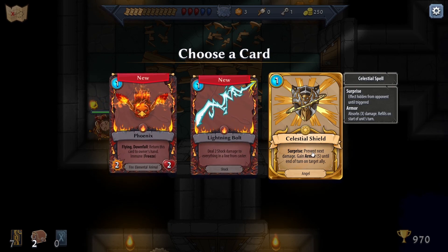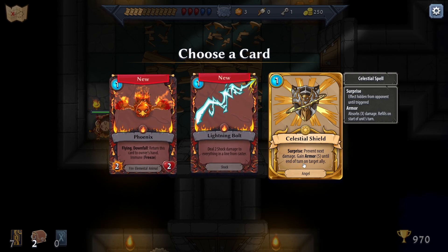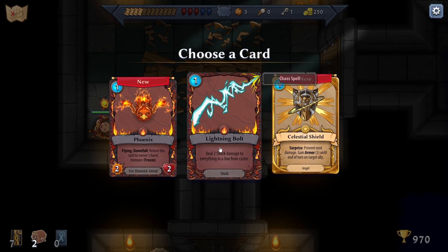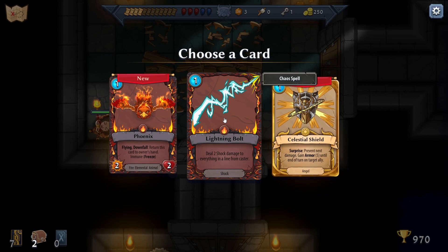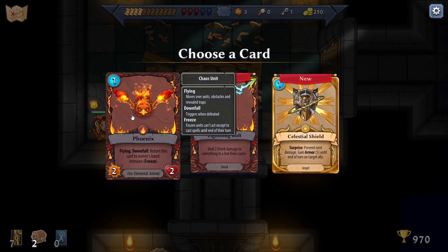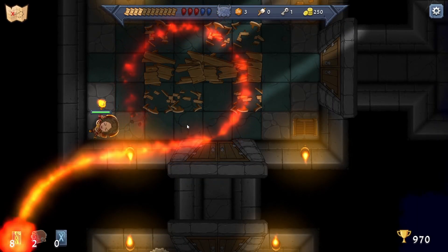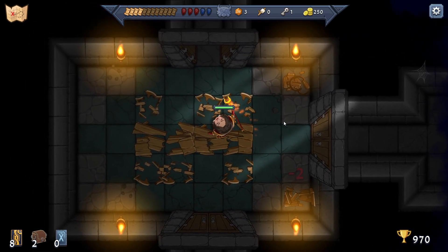Deal two shock damage to everything in line from the caster. Fly Down Floor - return this card to owner's hand, immune to freeze - that seems pretty cool. Take that and a Phoenix! Let's go see if we can open that chest.